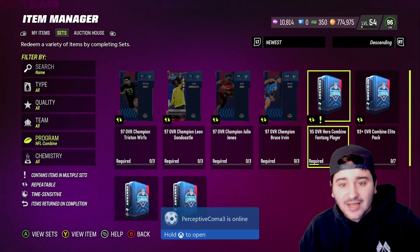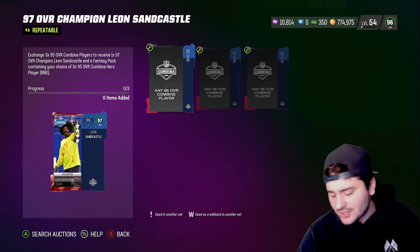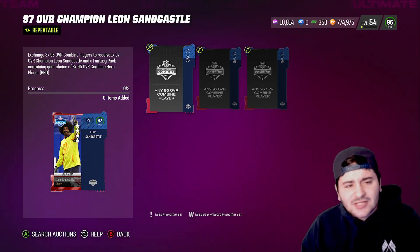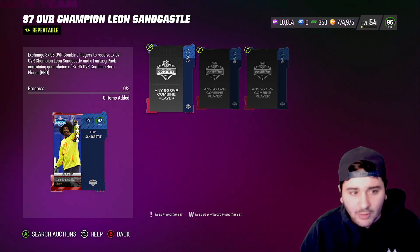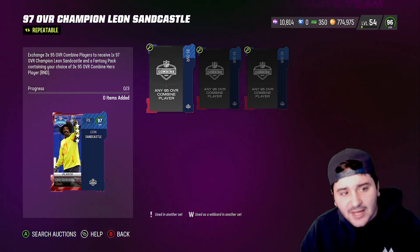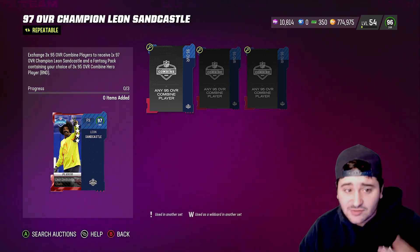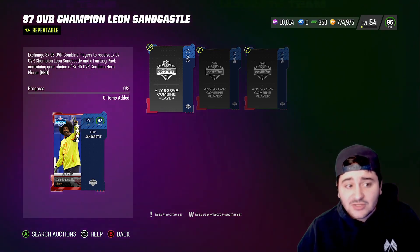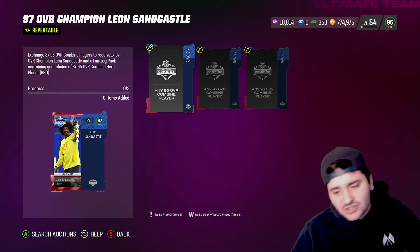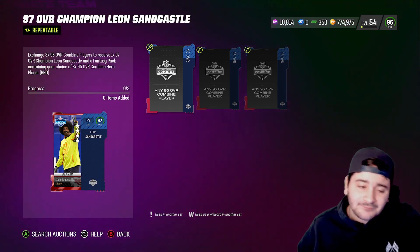Another thing you can do: look at the Leon Sandcastle set — you need three 95 overalls. Three times 244k is 732k. What was Leon Sandcastle going for on the market? That's right — 730k. And you also get three BND 95s in the pack. I want Leon Sandcastle; I'll quick-sell the 95s, so I'm basically getting free training plus the profit.